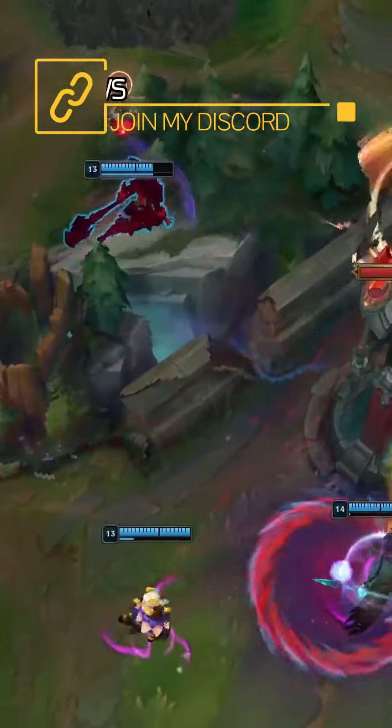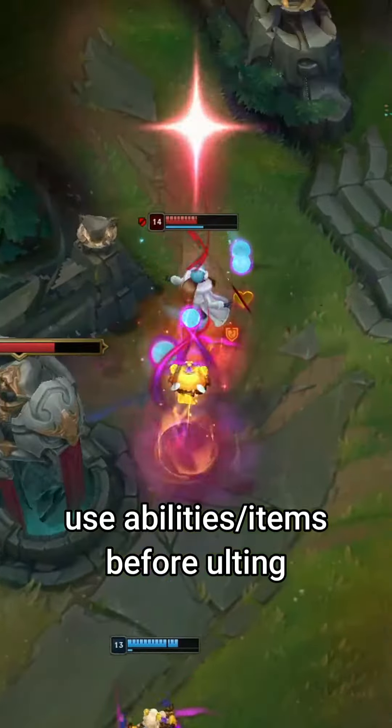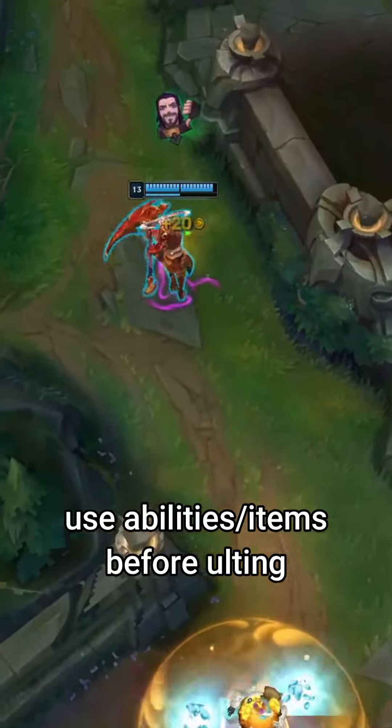In fights, you can survive for a long time in the enemy backline and create a lot of space by maximizing your Goredrinker and W value in combination with your R if your team needs that. Otherwise, you can also peel and punish enemy divers.